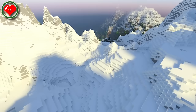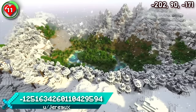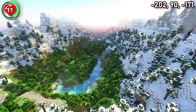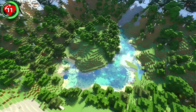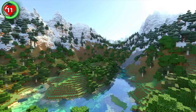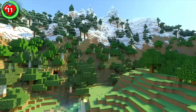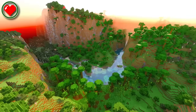Seed 11 spawns you high up on a chilling, snowy mountain. As you quickly scurry down the nearest slope in search of warmth, you'll be greeted by an incredible view of the valley below. It's here where you'll be looking to build your future home. It's a location that feels too beautiful to disturb. Being towered over by snowy peaks in all directions, you'll have to develop a tunnel system to explore the outer landscape. It'll be worth the digging because the mountain valleys scattered across this spawn are out of this world.